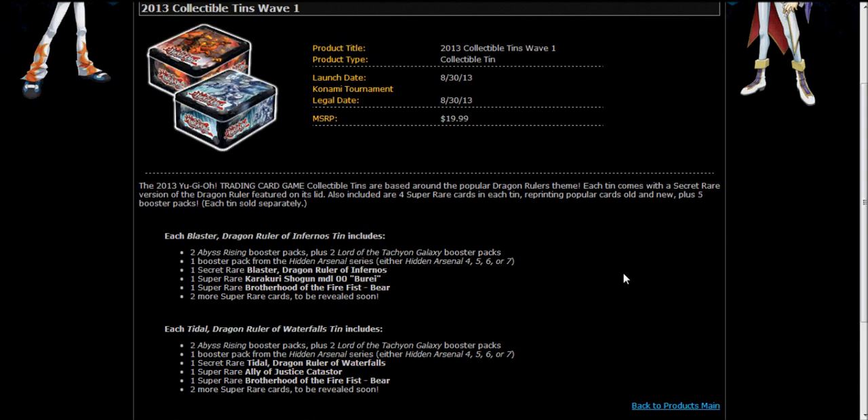It can also be used in other things like Mecha Phantom Beast. If they have Karakuri tuners teched in, they can help make synchros and swarm and beat down, which is nice. Mecha Phantom Beast is probably the reason it got reprinted in these tins, plus the fact it's been out for three years and hasn't got a reprint — though its predecessor Beredo got reprinted in the Gold Series number 5.